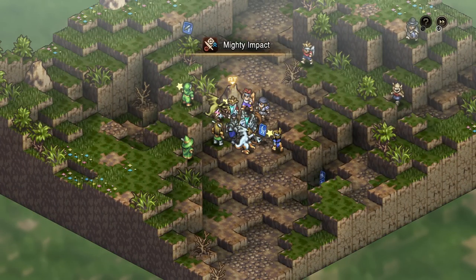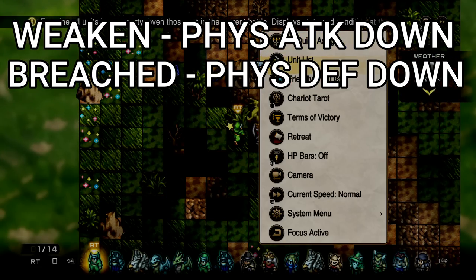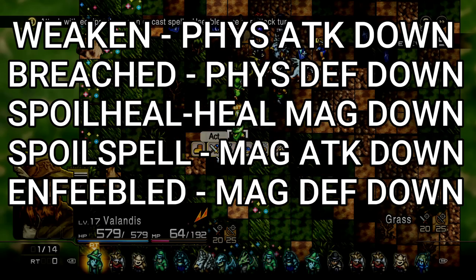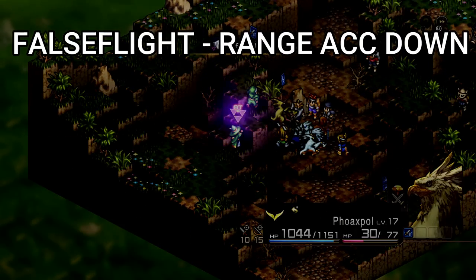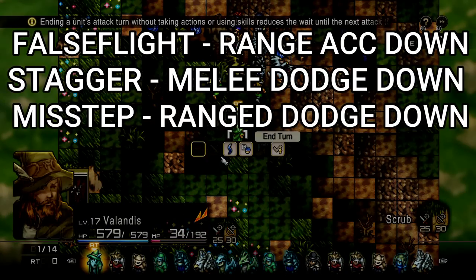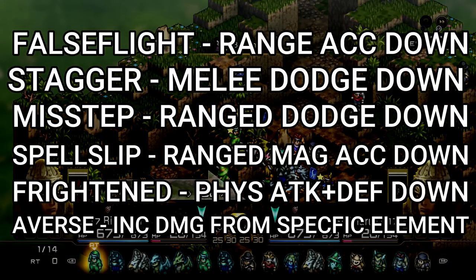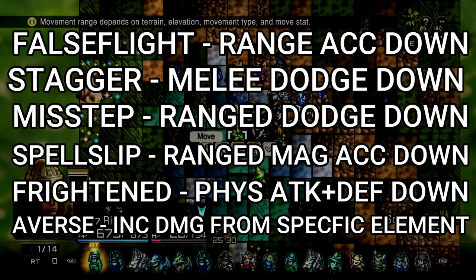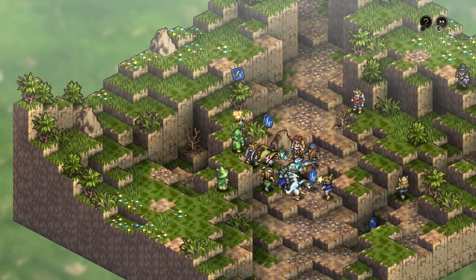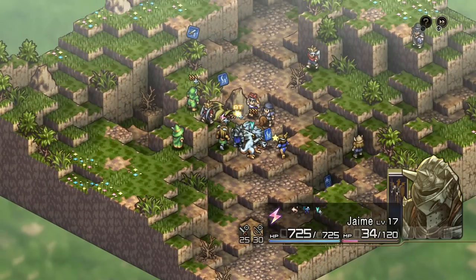We're going to run through these fast, as there are a lot of them, and they come from too many places to list. First off, we have Weakened, which reduces the target's physical damage. Breached reduces the target's physical defense. Spoil Heal reduces the effect of healing magic cast by the unit. Spoil Spell reduces the target's magical attack. Enfeebled reduces a target's magical defense. False Strike reduces melee accuracy. False Flight reduces ranged accuracy. Stagger reduces dodge against melee attacks. Misstep reduces dodge against ranged attacks. Spell Slip reduces accuracy with ranged attacks. Frightened severely reduces the target's physical attack and defense. And Averse causes the target to take increased damage from the relevant element — Air Averse or Dark Averse, for example — and there is an Averse for every element. There are more debuffs than what I've named as well, though those are far more rare and typically used against you by the enemy, so you'll be able to check what the effect is if you're targeted by one.